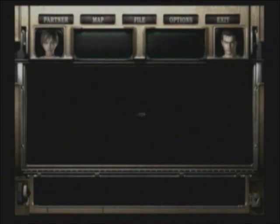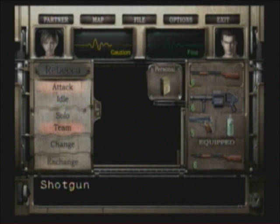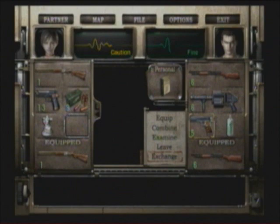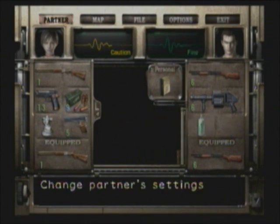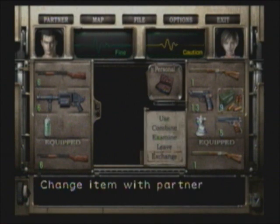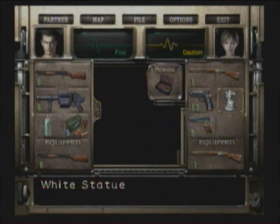Here's the white statue. I'm gonna have Billy pick up this grenade launcher. Billy doesn't need his handgun right now, so have Rebecca hold on to that. You want Billy to have more shotgun ammo too, so give him all the shotgun ammo. Rebecca can hold on to the white statue. We're good to go.